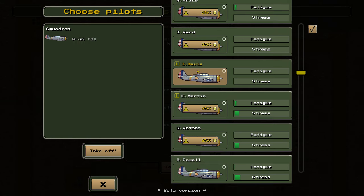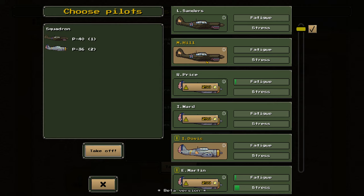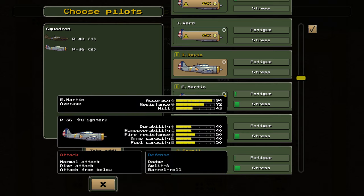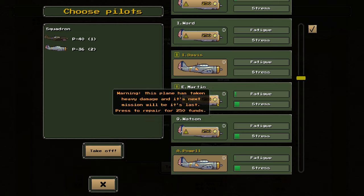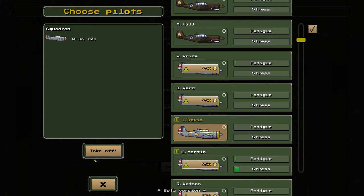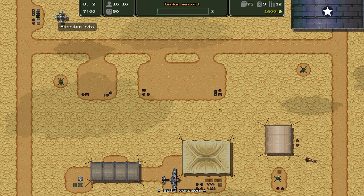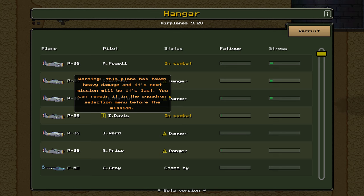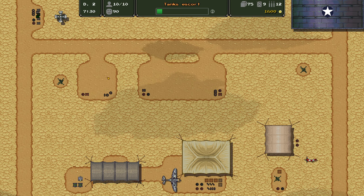Let's go for some fighters here — we could use two, three, or even four. This plane has taken heavy damage and this next mission will be its last. I thought I'd repaired it though. Do I have to doubly repair aircraft? Let's just send out these two P-36s for now. I thought I repaired it on the runway pads.